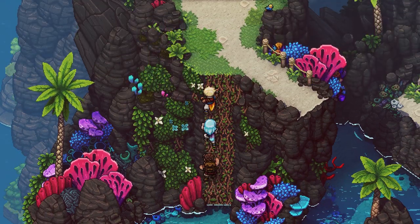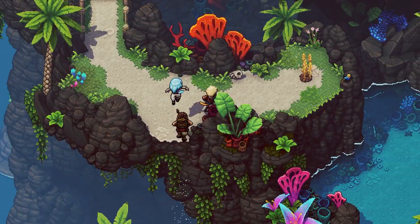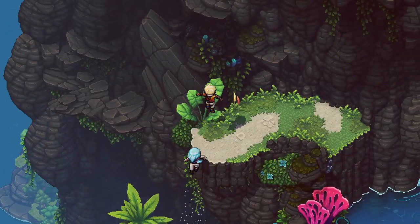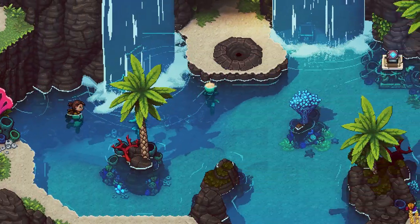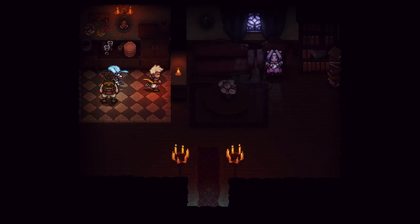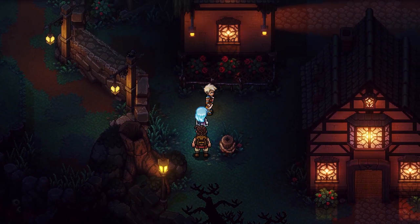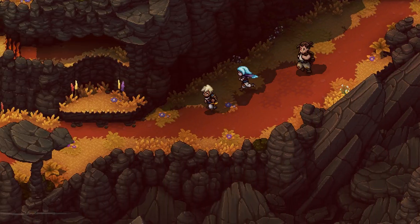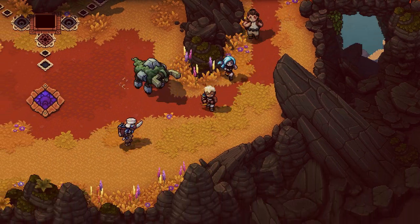Sea of Stars does have a slow start. The whole first hour is basically a flashback and it's not until you're set free to explore that you really get to see this game's brilliance, and that is the level design. Once I got past the intro, I was hooked. There is a pretty linear path to follow, but the secrets hidden along the way — some of which you aren't yet able to access — made me realize immediately that I was in for a treat. Each area is colorful and weird and has an amazing song to set the mood. The combat in the beginning though got pretty repetitive pretty quickly, and as soon as I learned I could run past enemies and avoid combat, that's what I was doing.